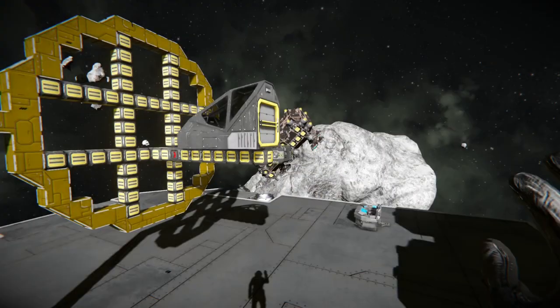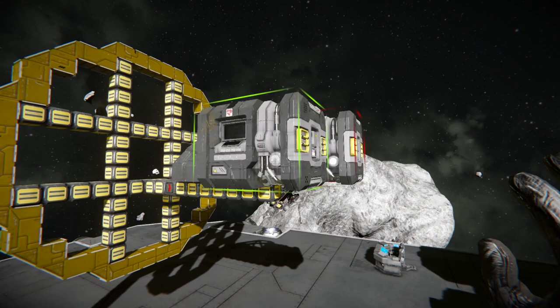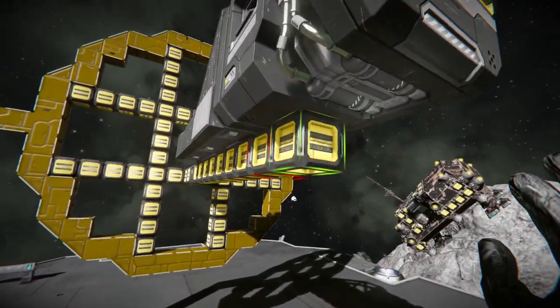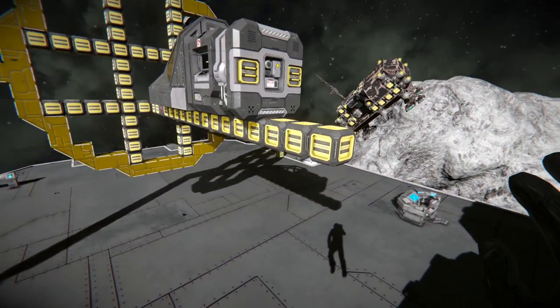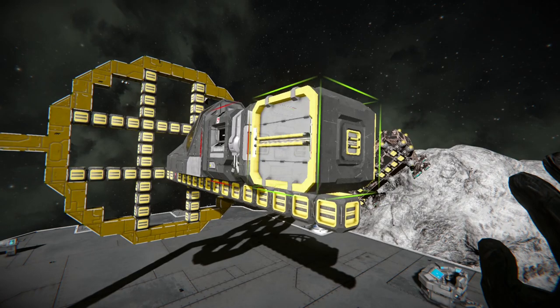Then I'm throwing on a survival kit. It's not necessarily required, but I put the survival kit if I'm in survival mode out of habit. That way, if I accidentally raise the top of my shield and I can't breathe because I forgot I'm in space, then I can go recharge my health on it — and believe me, that does happen.